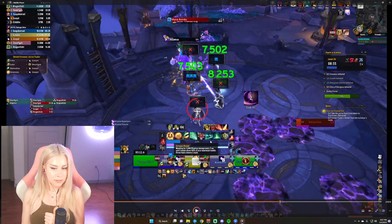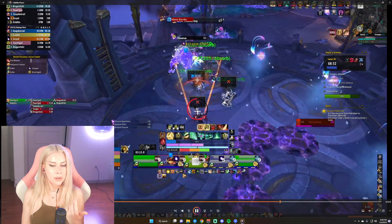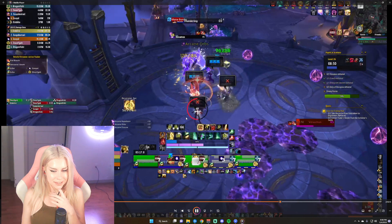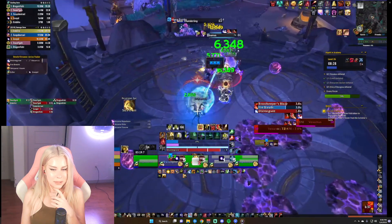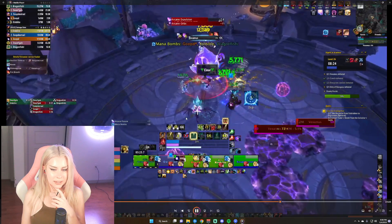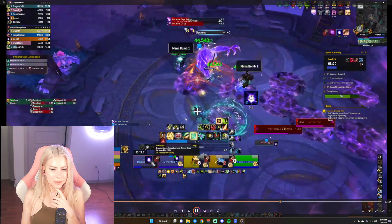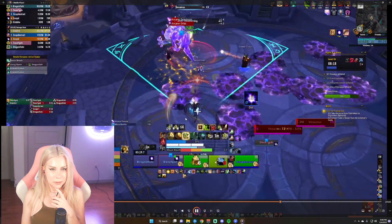I didn't have the extra health I usually get from pressing Emerald Communion to live that. I didn't have a way to top myself. Everybody else lives though, so it's fine and I get battle rezzed. Normally the very best thing you can do for that overlap around 2:50 is to press Zephyr and just use Emerald Communion for it, because that's one of the few ways you'll be able to heal it. The next one I'm just going to Emerald Communion and we are fine - easy peasy, we get through the fight.